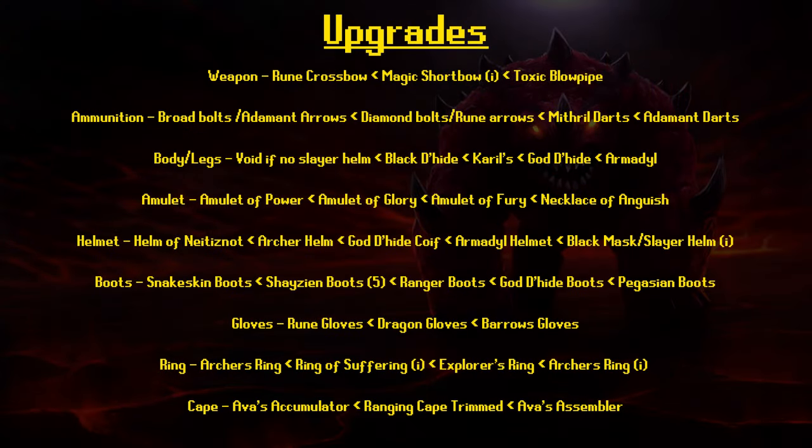For actual upgrades — mainly targeted towards normal accounts — if you have enough money, invest in a blowpipe. I wouldn't get really any other weapons because you want something fast. For ammunition, use adamant or mithril darts. For your body and chaps, you can get god d'hide or armadyl if you have the money.